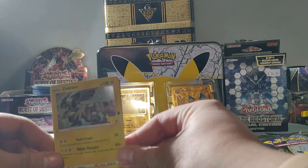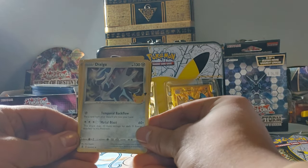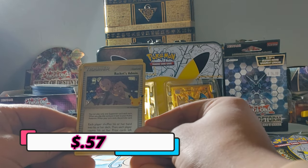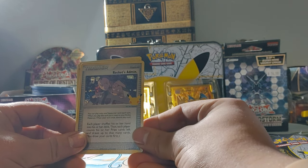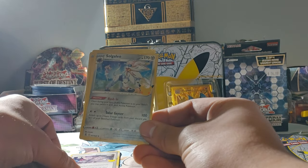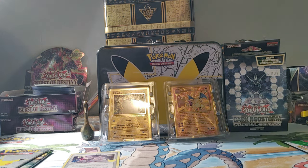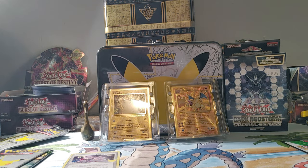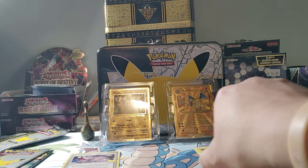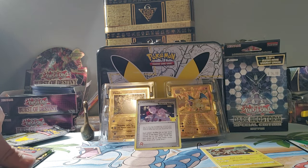So I forgot the card trick with this one. We have Zekrom, Dialga, ooh — Rocket's Admin, which is a nice little Celebrations trainer card, and Incineroar. Not a bad start to any of this. Let's put these down over here and we'll put the Admin up right there.